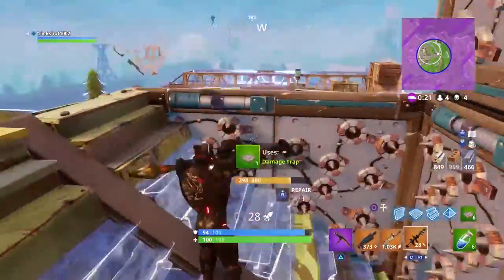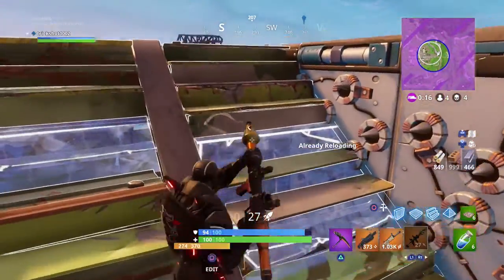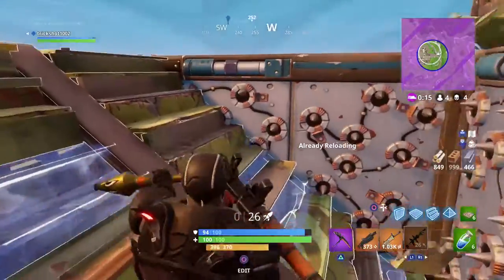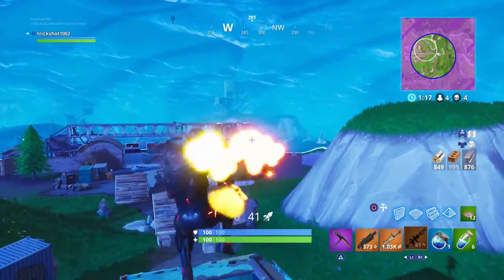Another bit of advice I can give is to always keep pressure on building players during conflict, especially near the end of the game. In the video you can see that I have a large amount of rockets and that I put them to good use. Keeping pressure on enemy builds will run down their resources and make them vulnerable.